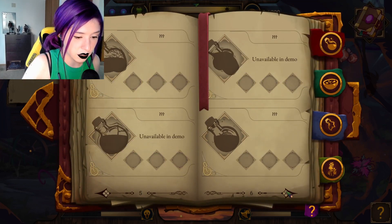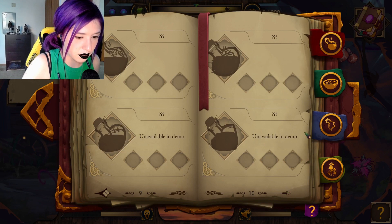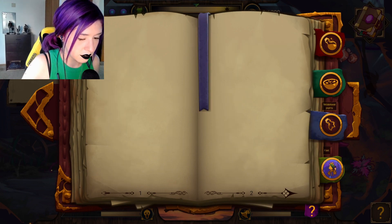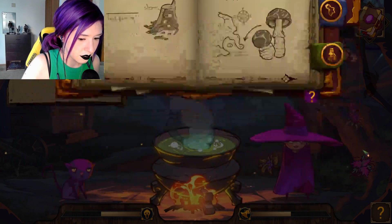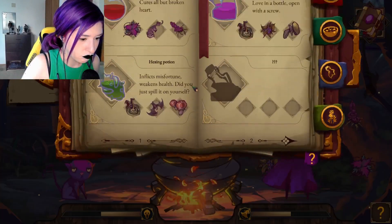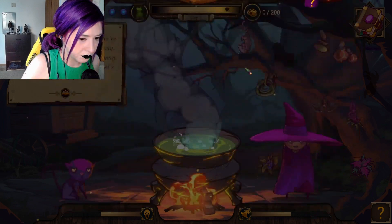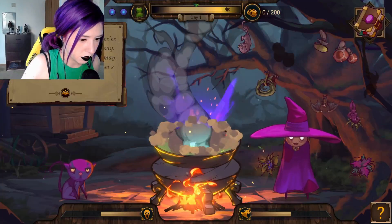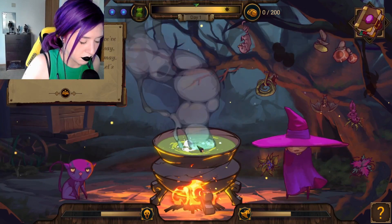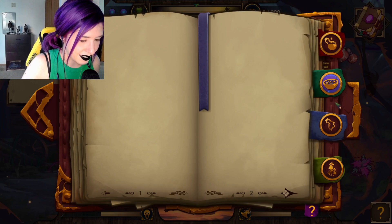Did I unlock anything else? I know we're in the demo though, so probably not. I can make green tea again. Maybe... you know what, before we go — we did good besides getting murdered. I can't make my tea.